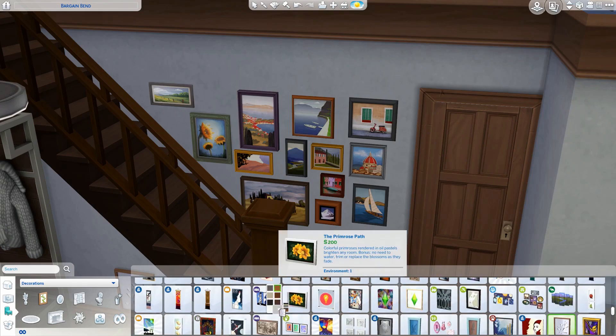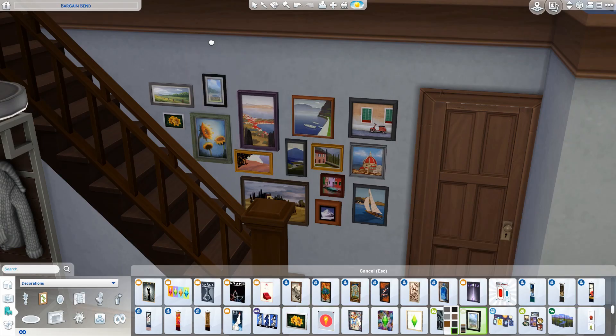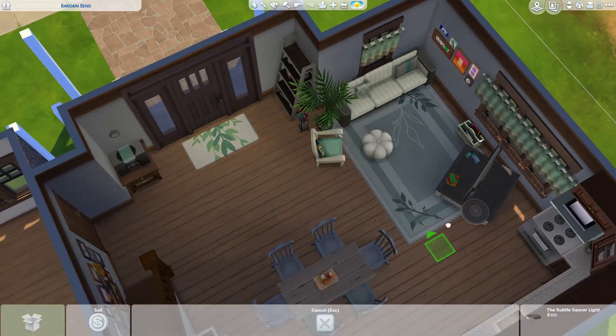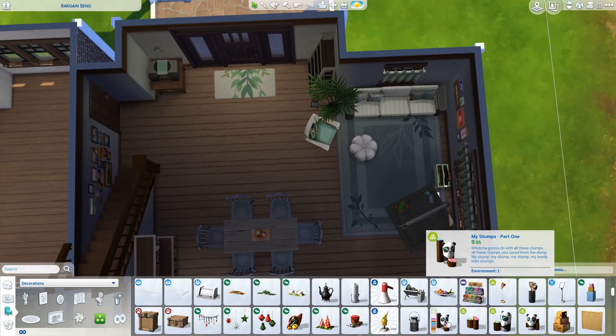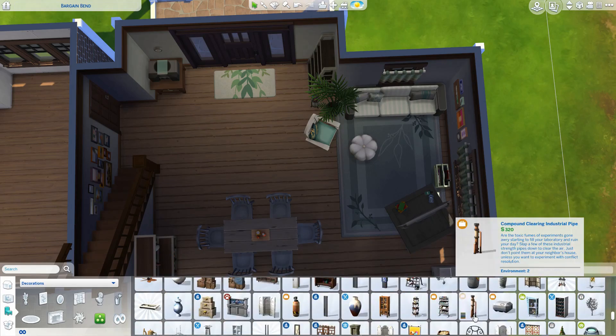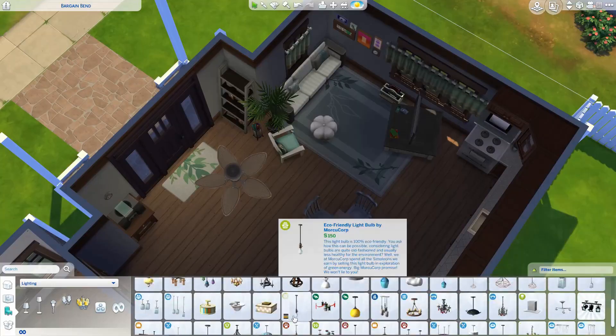The large backyard kind of makes up for some of the less ideal things. Even though this is a brand new house, it's still more of a starter home type of house — no house is perfect. I feel like the overall flow of this house is really good and the floor plan makes a lot of sense.